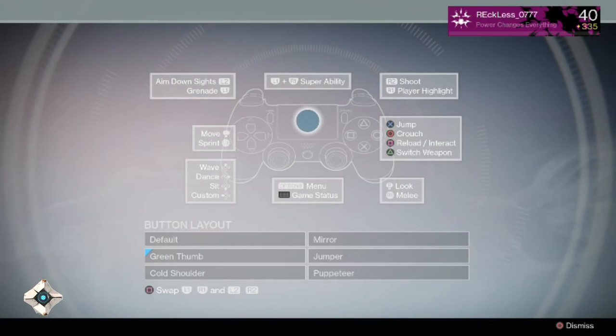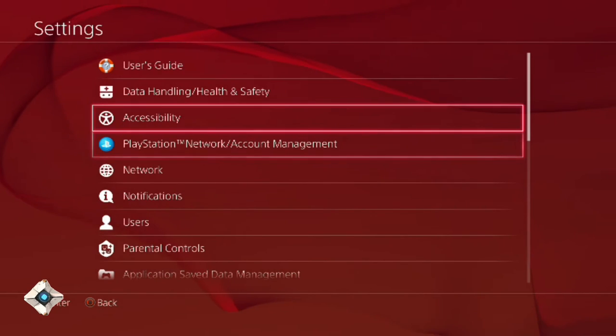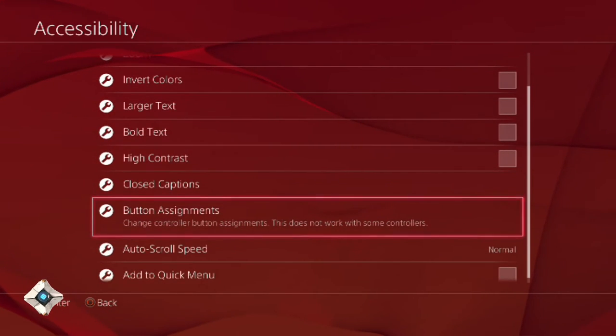Okay, so we are back. As you can see, this is Destiny on the PS4. The PS3 buttons will be the same but the settings menus are a little bit different. As you can see, there are the six button layouts with no place to customize. On PS4, go to Settings, then scroll down to Accessibility, and go down to where it says Button Assignments.